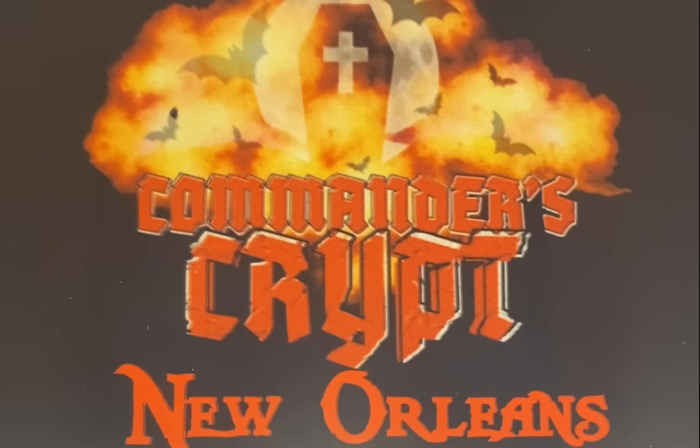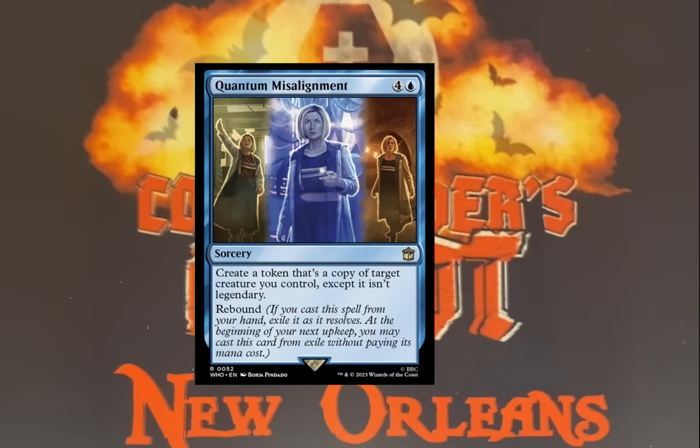Number nine: Quantum Misalignment. Blue sorcery. Create a token that's a copy of target creature you control, except it isn't legendary. Rebound. The shenanigans that can be done with this card are very interesting to me, especially with other cards like Master Multiplied, which are also on this list. I can't wait to see what people start doing with these cards. Basically a clone spell for five mana that happens twice — I absolutely love this card.